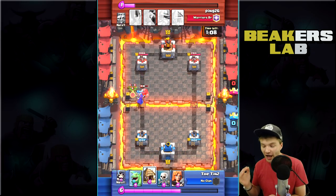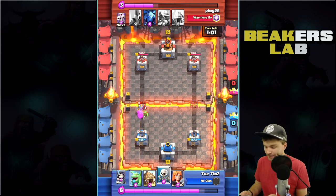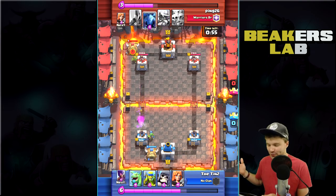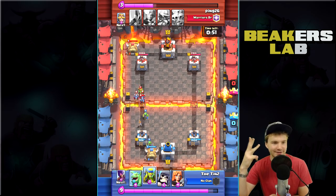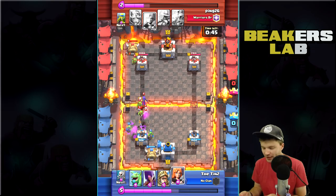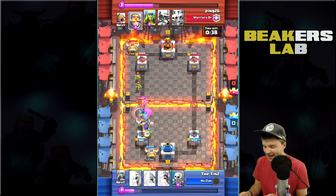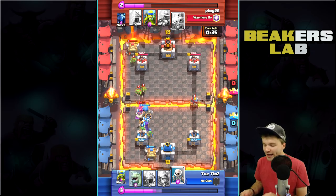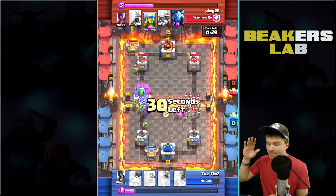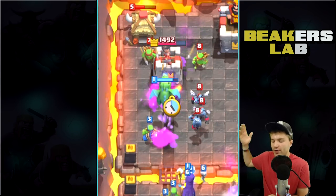He's going to drop the Witch and probably get a Prince-Witch push going. He can probably take out that Valkyrie and get right up to the tower. That Knight is definitely going to slow him down though — it's level eight, so much higher than anything Tin has. He keeps going, taking some hits. I want to see some three crowns — after all, this is 'One Level Three Crowns.' Here we go — some level one Spear Goblins for the win!